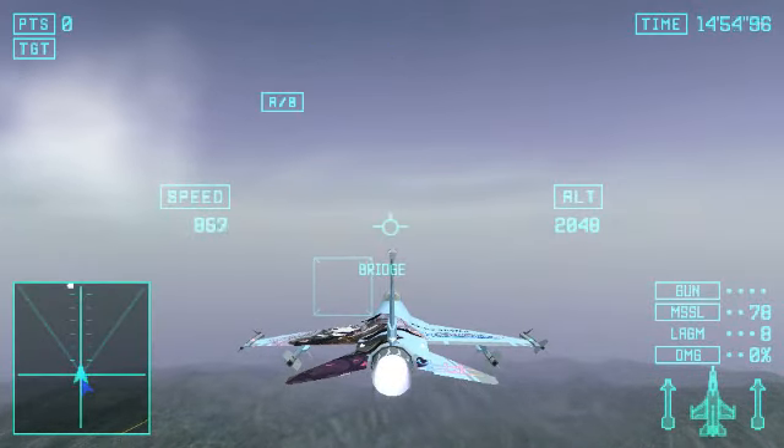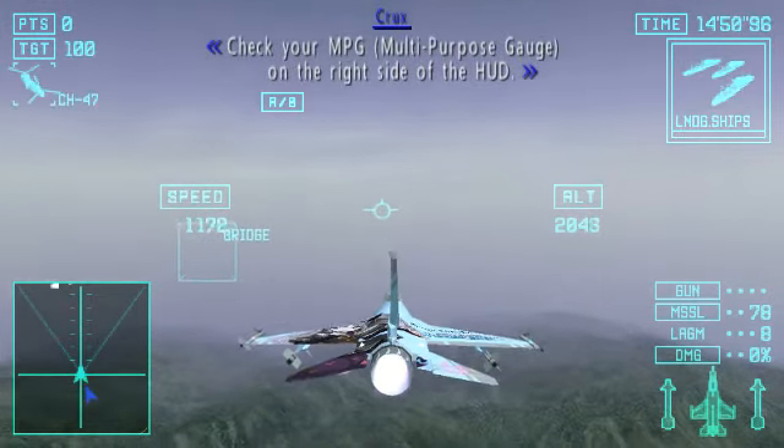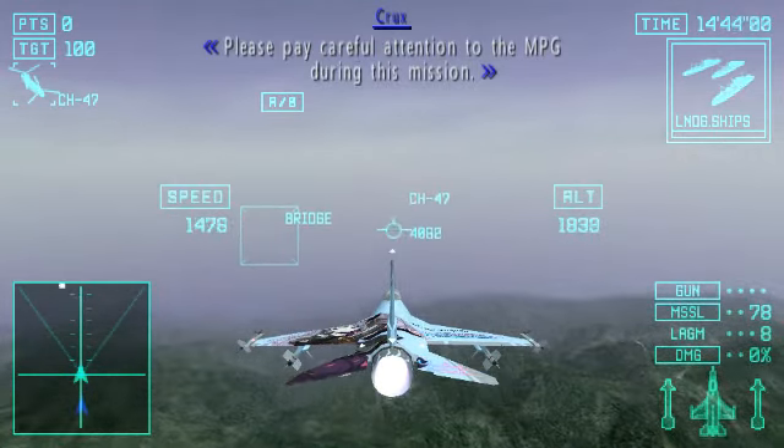Cross to Griffith One! Check your MPG on the right side of the hut. The MPG will display the number of landing ships from the port. Please take careful attention to the MPG during this mission.